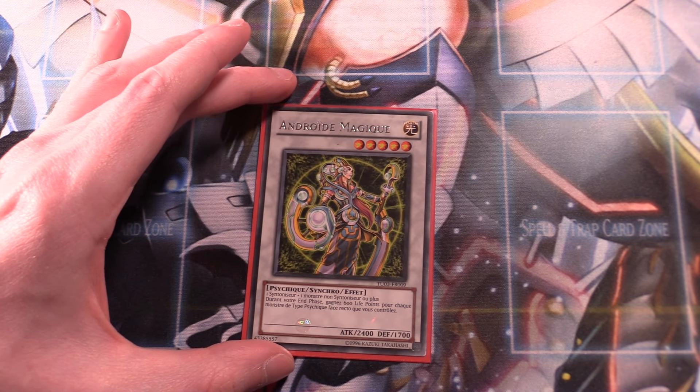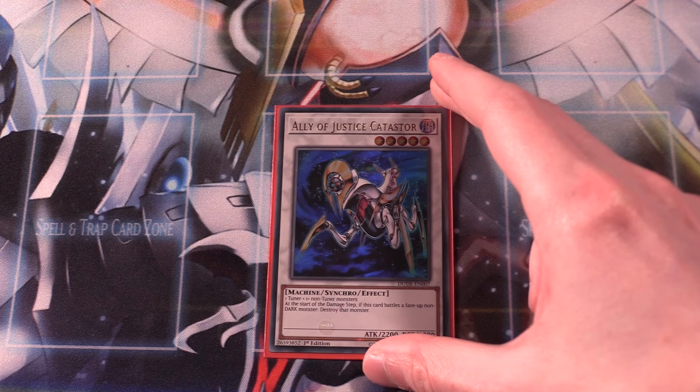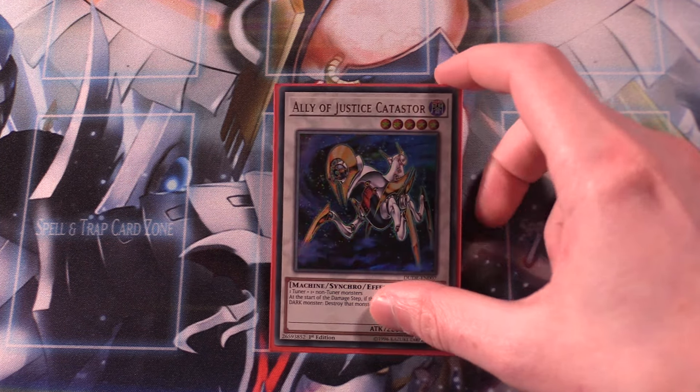The other synchros we run are generic powerful ones at various levels. Magical Android is a generic level 5 synchro with 2,400 attack. During the end phase, you gain 600 life points for each psychic monster on the field — i.e., herself. It's a strong synchro at a low level and can help pad life points when going for time. One copy of Ally of Justice Catastor — at the start of the damage step, if this card battles a face-up non-DARK monster, you destroy that monster. Fantastic effect, definitely run it.